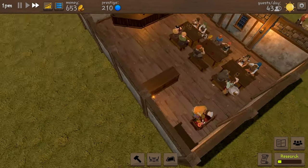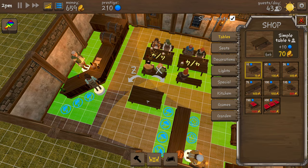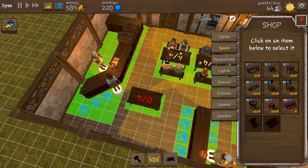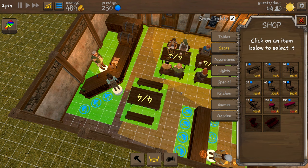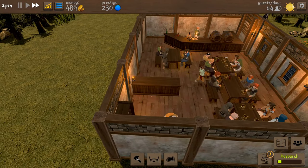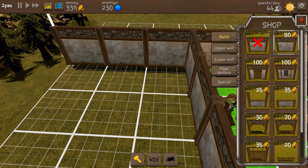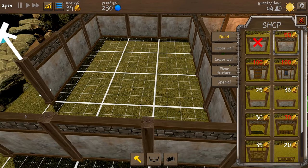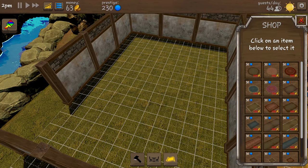We've got a little bit of cash again so we are going to buy another table and grab a couple of benches. Next up I think we're going to need to extend. If we go to our building menu and get our walls, we'll go from there right to the end and then do the same on this side, but we're not going to have enough money to do this whole section just yet.